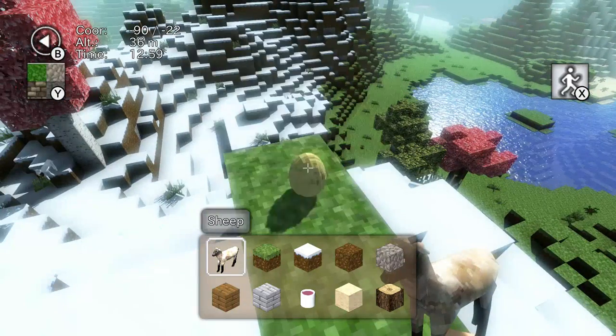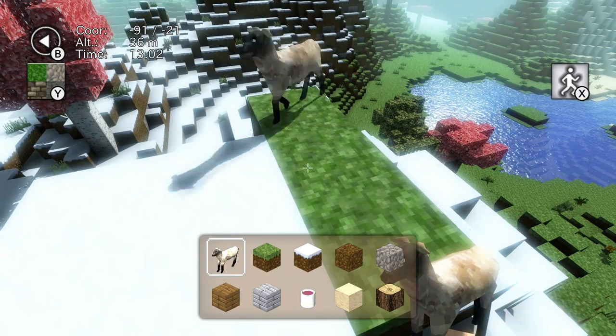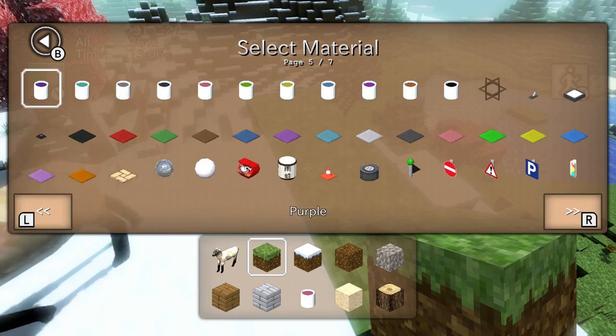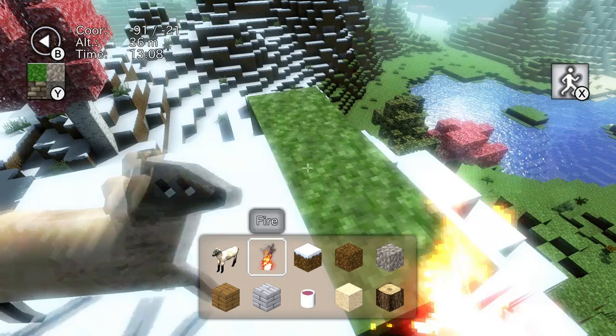You can spawn sheep here — there we go. Let's see fire here as well.